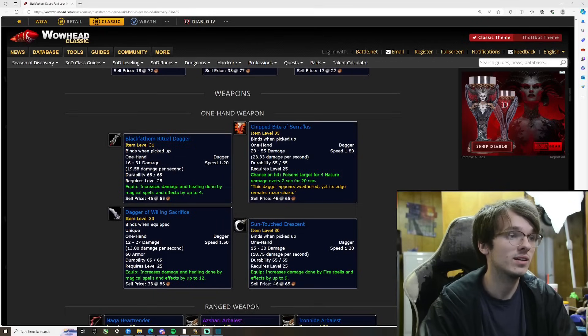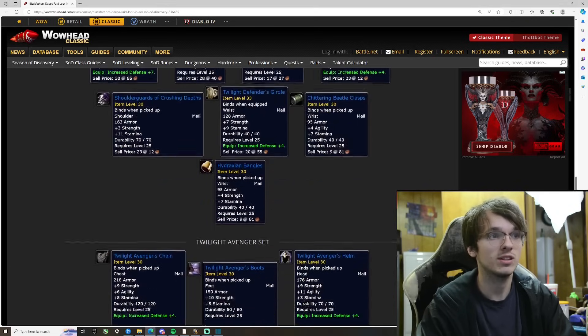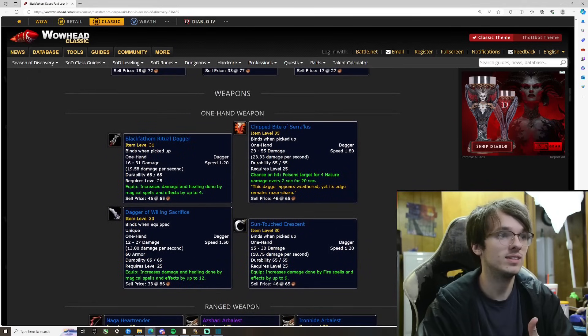There's a new raid coming out in Season of Discovery, and this is the loot table. They have plenty of armor but we're going to be looking at the weapons right now.